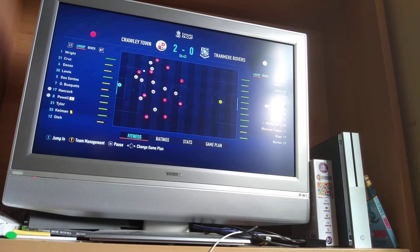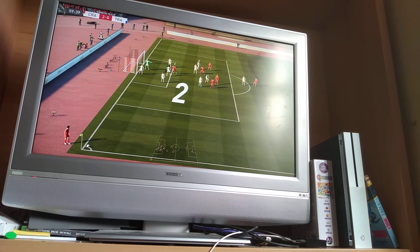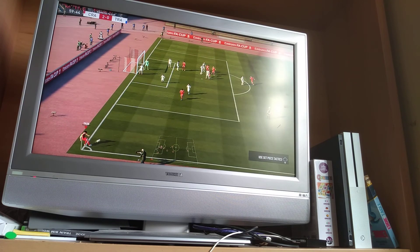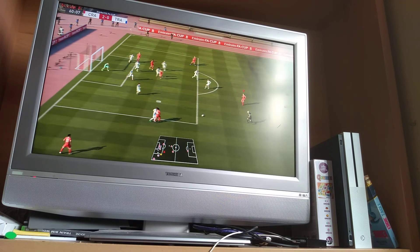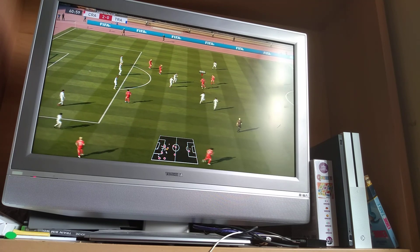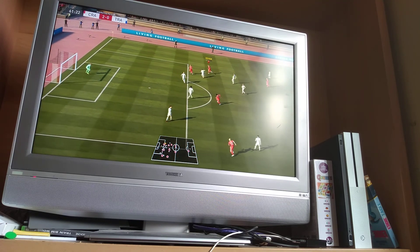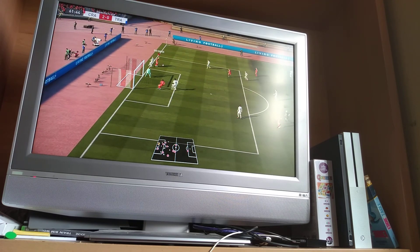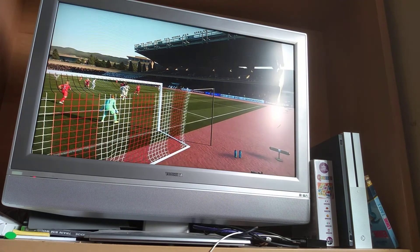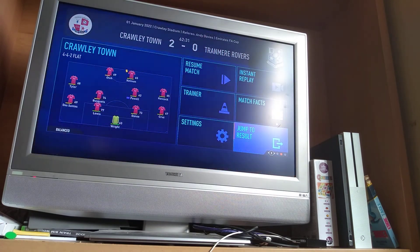Hancock — come on. Powell's giving it away — he was our first goal scorer. Kelman shoots, that's a good save. I'm jumping for the corner. If we score from it I'll jump to the result. Looks like it's going to be Tyler on it — I think I'll play it short. Ote, back into Powell. Danso — oh, that's a terrible pass and a terrible touch from them. What's Dos Santos doing up here? Played it in, Kelman shoots, it's blocked. I think I will just jump to the result.